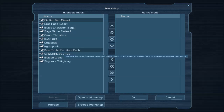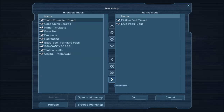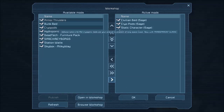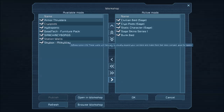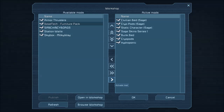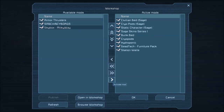We'll add some of these — move them over one at a time. That one, that one — different skins, I don't think I want to do armor thrusters. We'll do the bunk bed and pretty much all of these. These walls help you visually expand your corridors, make them feel less cramped — good for space. We'll do the Milky Way skybox.